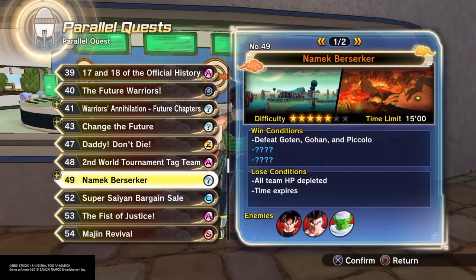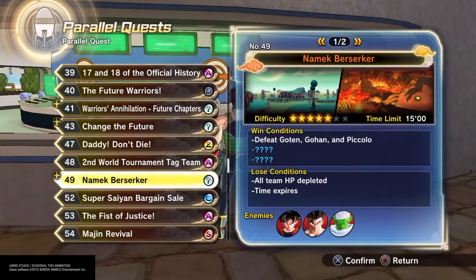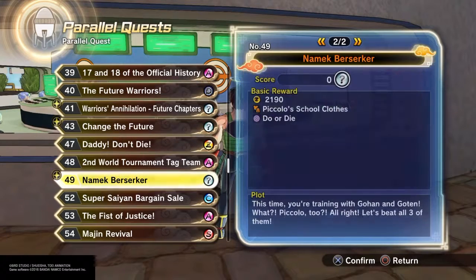So in the next video I'm going to do Parallel Quest 49, since completing 48 unlocked 49. There's also 52, so when I complete this one, 50 will unlock, then 51. I think you have to complete the requirements for each one. In this one we're going to pick up some clothes too.